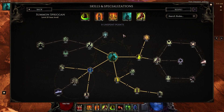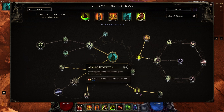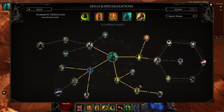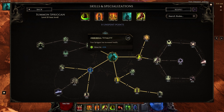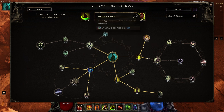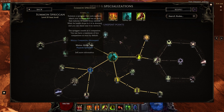For Summon Spriggan, we're using this for two things. The first is 2 points in Aura of Life, and then 8 points in Aura of Retribution for 80% increased damage. We're also using it for the solo companion increased armor protections, so while it's active you'll be tankier. We also gave it 2 points in Aberral Vitality, 5 points in Warding Bark for armor and protections, and 3 points in Floral Ascendance.